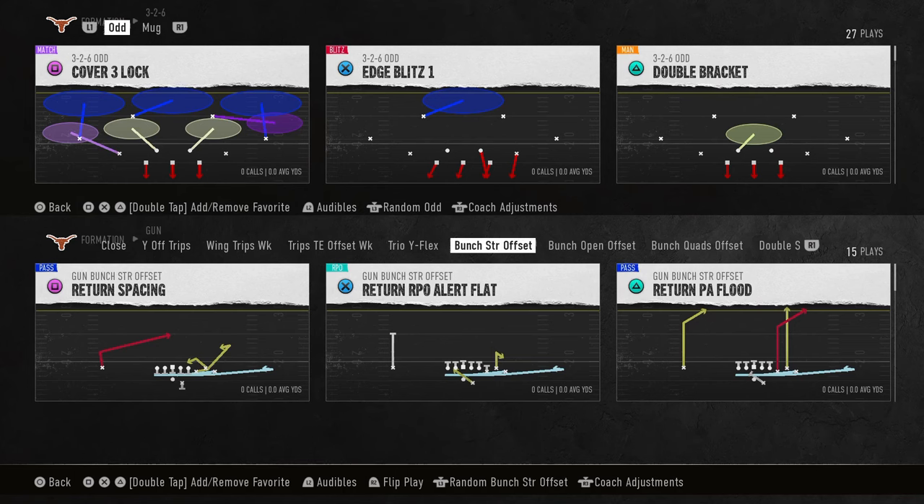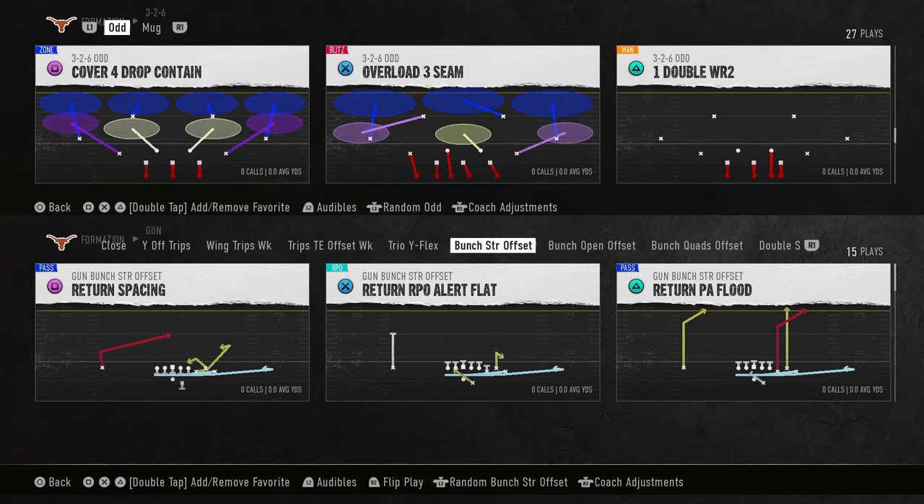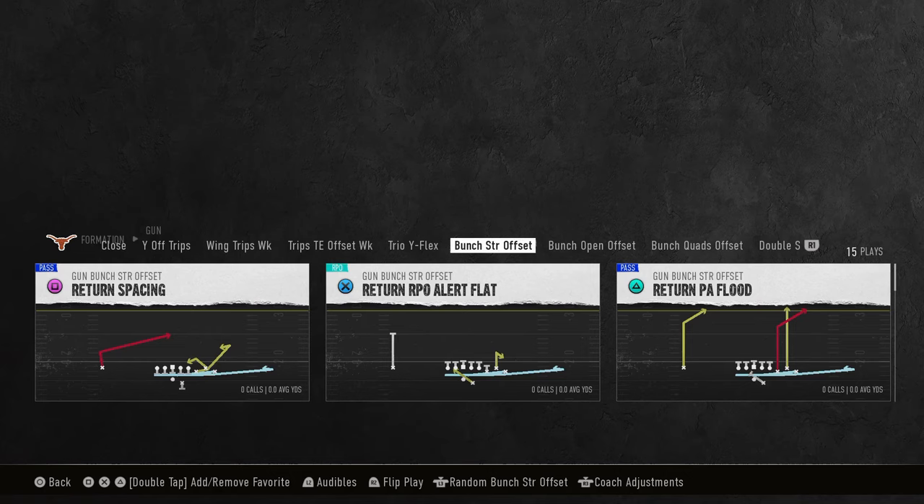This video, we're going to show you the best one-play touchdown in College Football 25. This literally bombs Cover 3, bombs Cover 4. It's also a really big play against Cover 2, which we're going to get into. It has some cool stuff that you can do against man coverage.